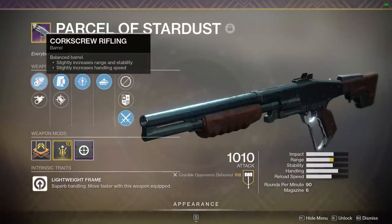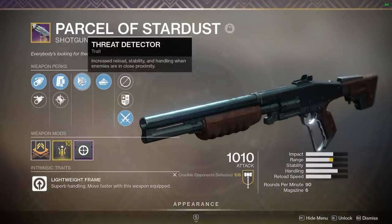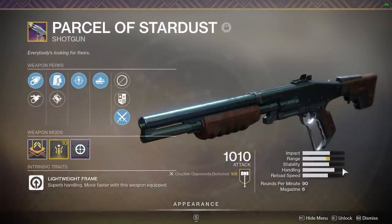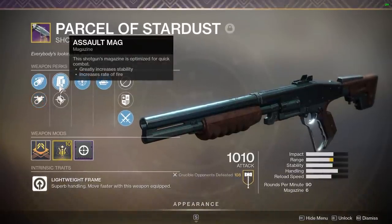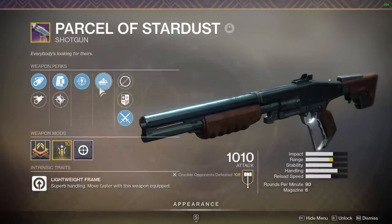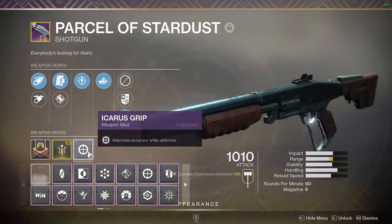The best roll, in my opinion, takes a combination of handling and range into account. For the barrel, you want Corkscrew Rifling because it boosts both handling and range just that perfect amount so that when Threat Detector is active, it feels like Quickdraw. The way Threat Detector works is if an enemy is within 14 meters, which is always shotgun distance, you get a boost to handling. That exact amount of boost maxes it out with Corkscrew Rifling.